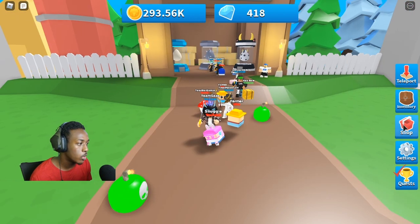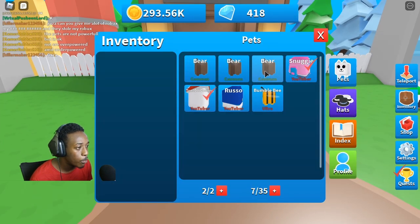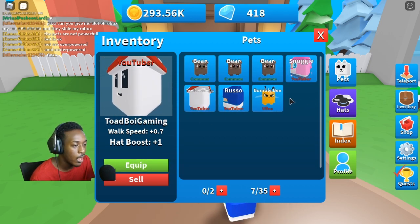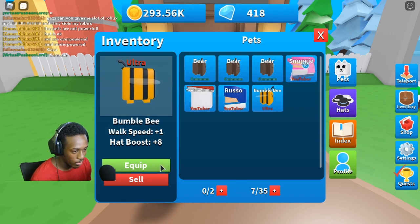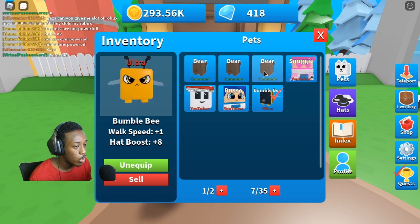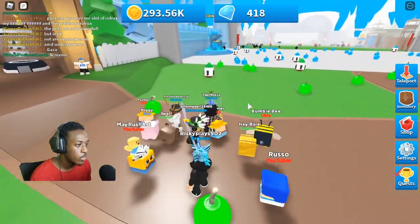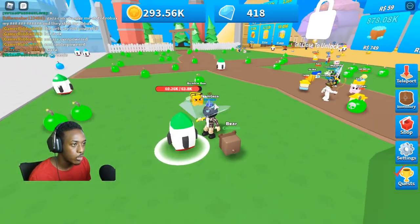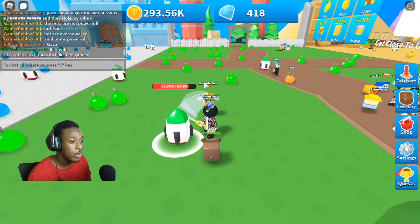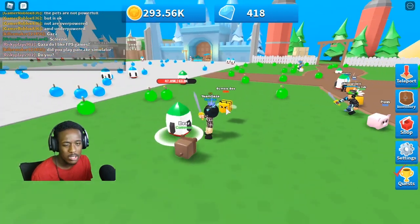We need to get the rest of these, but these ones are definitely gonna help us. Let's go to our inventory, go to our pets. The ultra pet gave us a plus eight hat boost and plus one walk speed, and we got the common bear too. We'll put those on and they'll help us out a whole lot. We almost have enough to get the best sword.